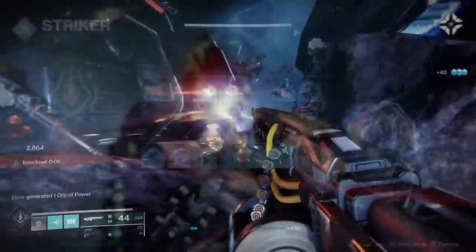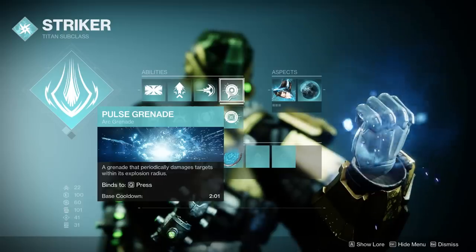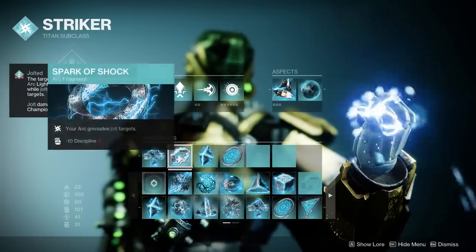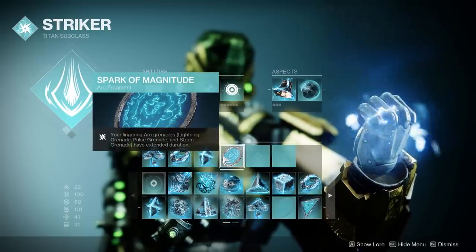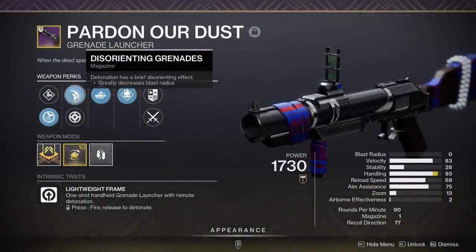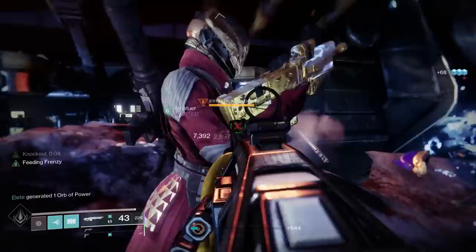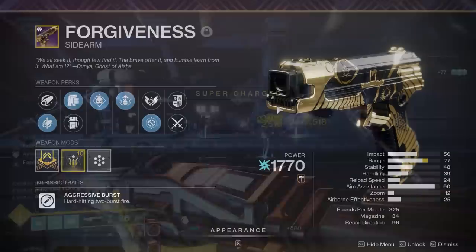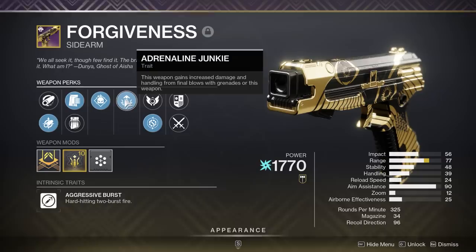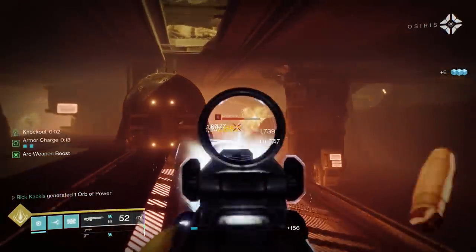Moving on to the loadouts — I was playing a Titan and went in with the arc grenadier build. I've got Thundercrash, Towering Barricade, Seismic Strike, Pulse Grenade over Storm Grenade because storm has been nerfed so many times, then Touch of Thunder and Knockout as our aspects. The fragments are Spark of Recharge, Spark of Shock, Spark of Ions, and Spark of Magnitude. For weapons I have a Pardon Our Dust with disorienting grenades — this is incredibly important — with Auto Loading Holster and Demolitionist.